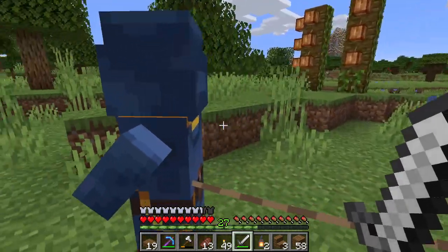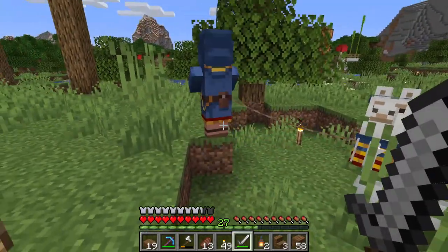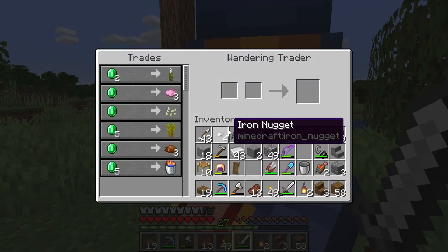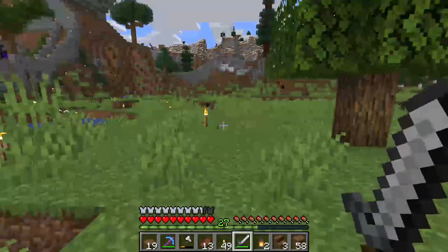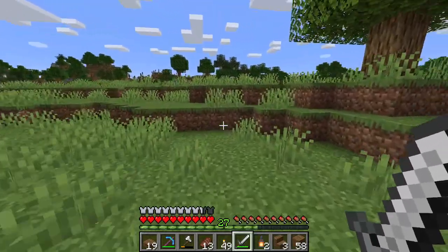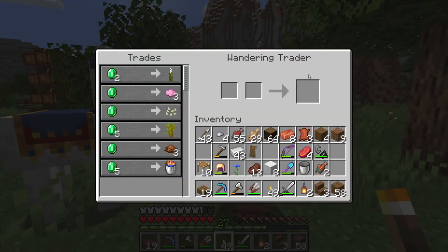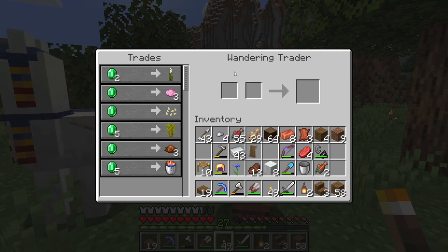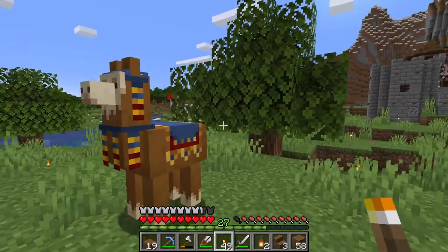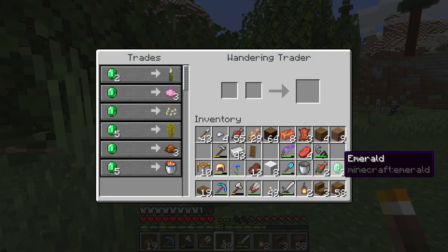We have a wandering trader out here — but what kind of trades does he have? Can you stop walking away from me? Come here. Nothing, nothing, nothing — I don't want you. I'm out here looking for some cows so I can grab some really nice leather. On second thought, he's got sea pickle! He has brown dye too, but I can make that. I want that sea pickle. Let me grab my emeralds — and we've got pillagers over there. Let's do our trade quickly. All I want is this. Thank you. I'm going inside.